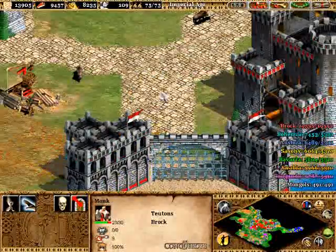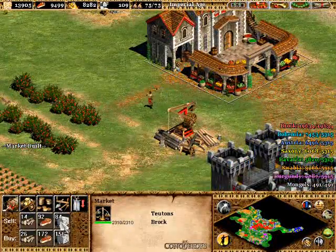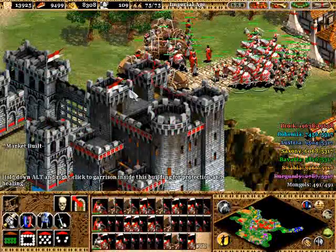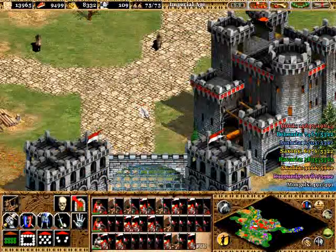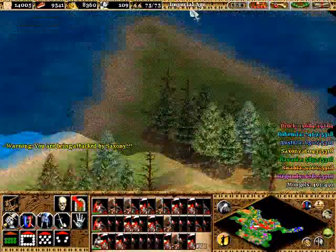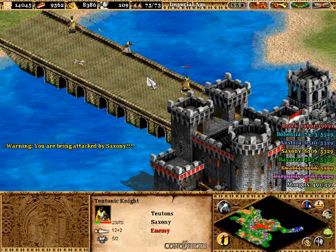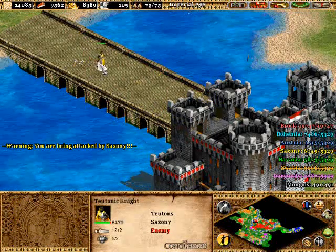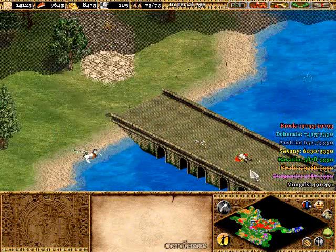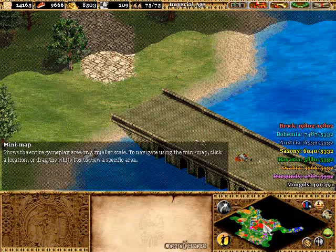Monk, you're going to be chilling over here closest to the Bavarian base so you have a shorter walk. Now we are ready to take down Bavaria — moving these units over here. The Teutonic knights apparently can't get to the imperial age and can't get elite Teutonic knights like I can, so I'm going to disown them. Look at that pool of blood — apparently that's why they have so many hit points.